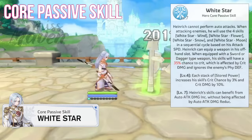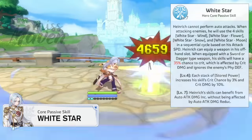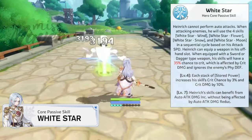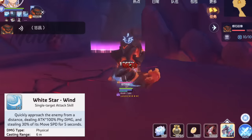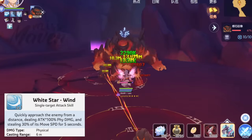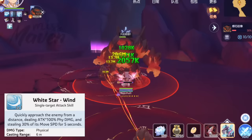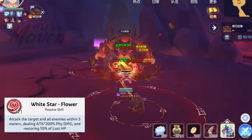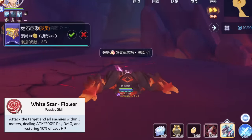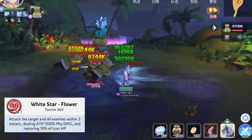First we have the White Star Core passive skill, which removes Heinrich's ability to do auto attacks. Instead, he will perform a sequence of 4 distinct attack skills directly influenced by his attack speed. The first skill is White Star Wind, which allows Heinrich to quickly approach an enemy within 6 meters dealing 100% physical attack damage and stealing 30% of the target's movement speed for 5 seconds. His second skill is White Star Flower, which attacks the target and nearby enemies within 3 meters dealing 200% physical attack damage and restoring 10% of his lost HP.